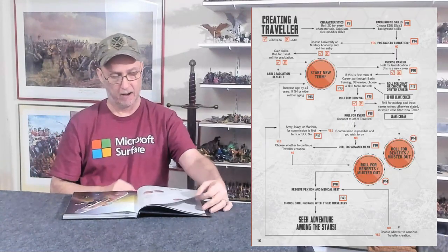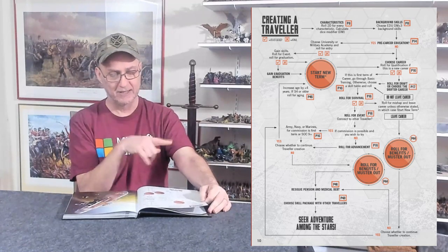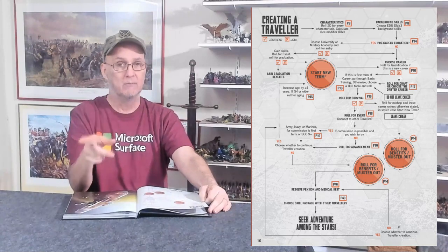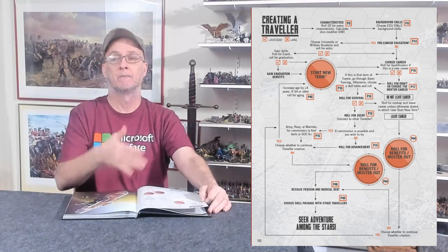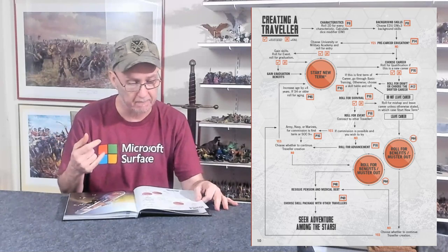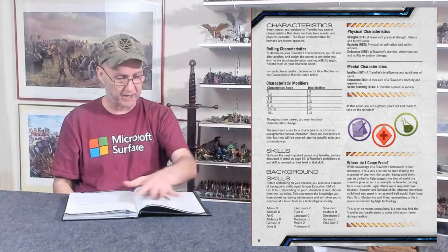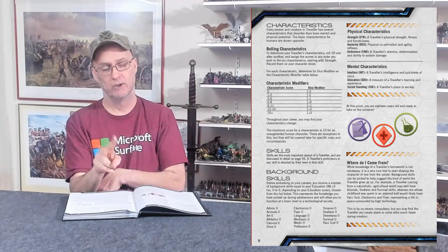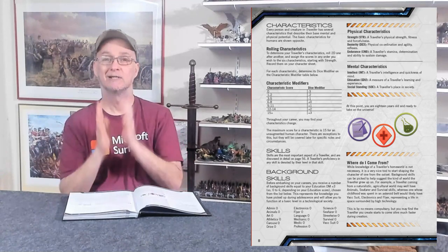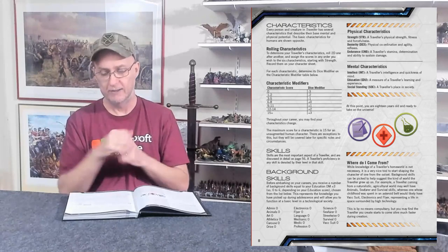Rolling for characteristics: before I do that I'll switch to page 10, which has a flowchart that basically tells you everything I just said, broken down step by step. You can follow along with that chart as I explain how you progress your character. The first thing it says is roll for characteristics, then background skills, then choose an education. You roll 2d6 and get a number between 2 and 12, usually averaging around seven. Roll this six times and write the numbers down on a piece of paper.